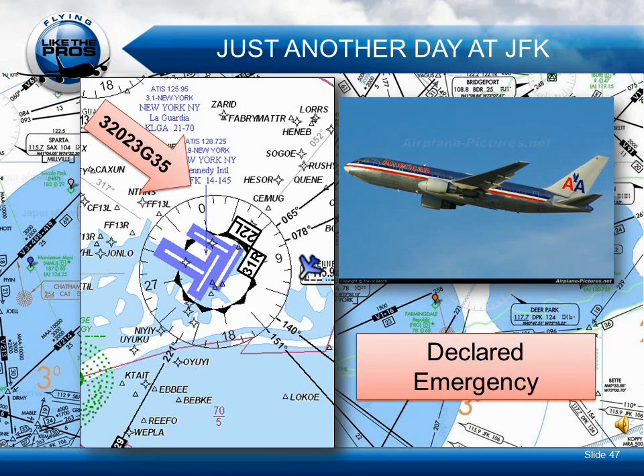Texas 12, maintain 2,000. Cancel approach clearance. Maintain 2,000. Cancel approach clearance, Texas 12. Sir, there was no ILS up for that runway. Texas 12, just fly runway heading for now. Maintain 2,000. Maintain runway heading, Texas 12.